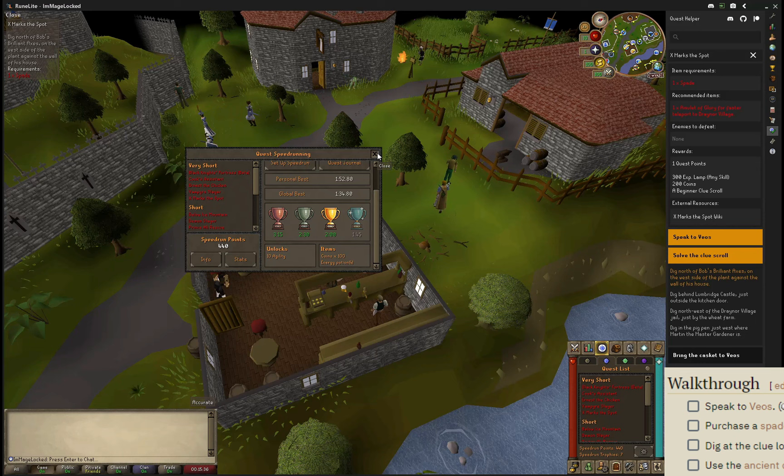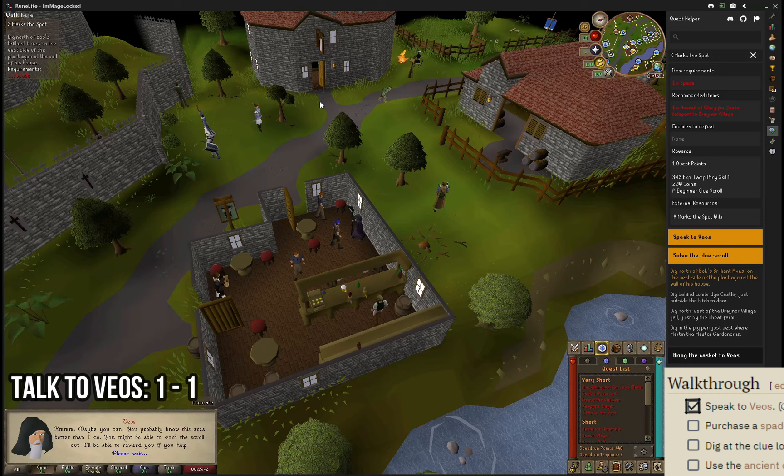You can start by talking to Veos here, selecting the first option — 'Can I help?' — and then selecting yes to start the quest.